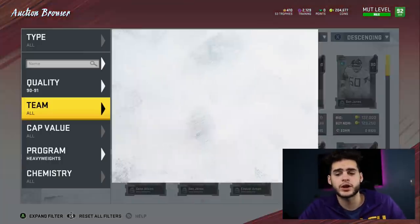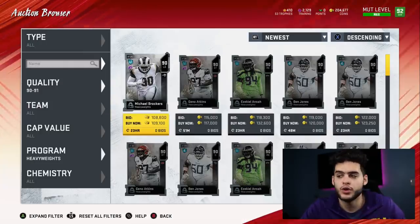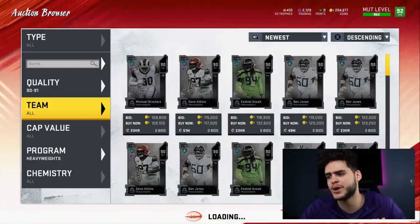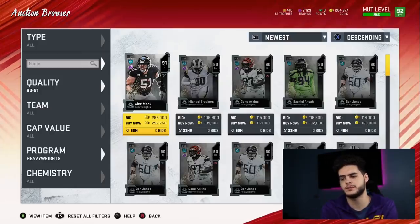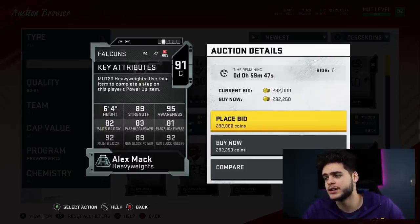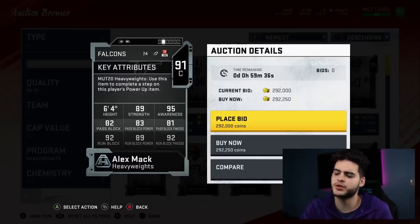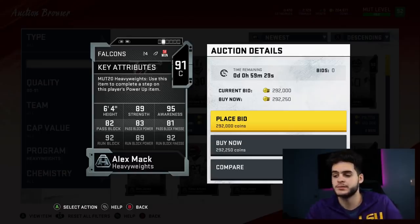Let's head over to the heavyweights. The heavyweight cards are Akiem Hicks and Alex Mack. Alex Mack is a 91 overall center for the Atlanta Falcons — 6'4", 89 strength, 95 awareness. 82 pass block, 83 pass block power, 81 pass block finesse, 92 run block, 89 run block power, 92 run block finesse. Pass block is okay and run block is good.